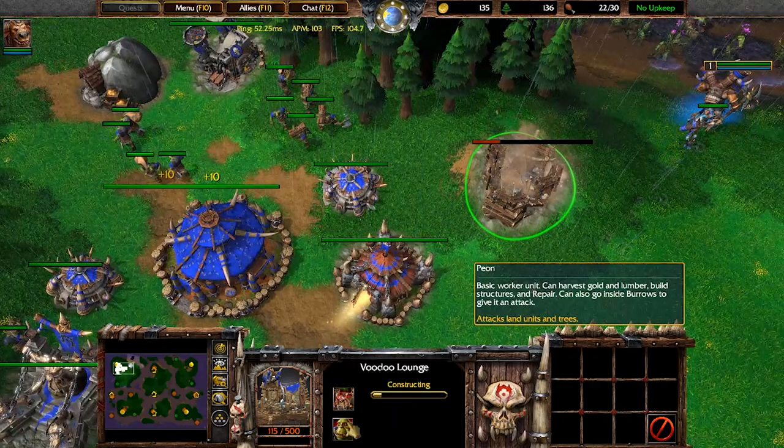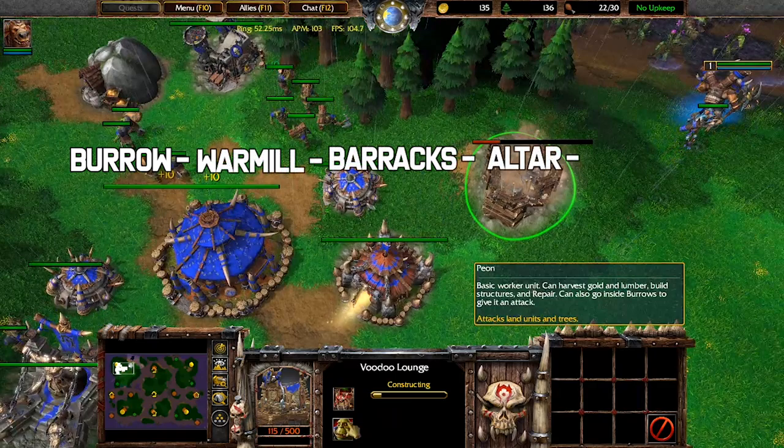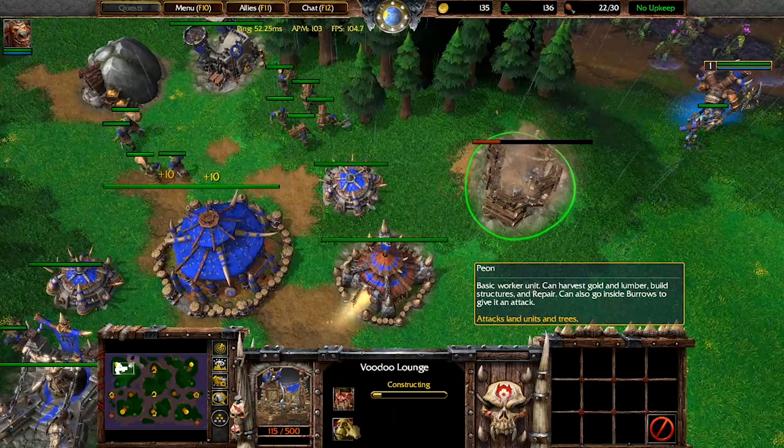This build can be altered slightly if you want 2 Headhunters out by the time your TC comes out. To do this, the second peon that comes out should cut 10 wood, then build a war mill instead of an altar. Then the build order is altered to the following: burrow, war mill, barracks, altar, and then your second burrow. An example of this variation can be seen in a recent video that Grubby put out — I'll put a link in the description so you can see it.